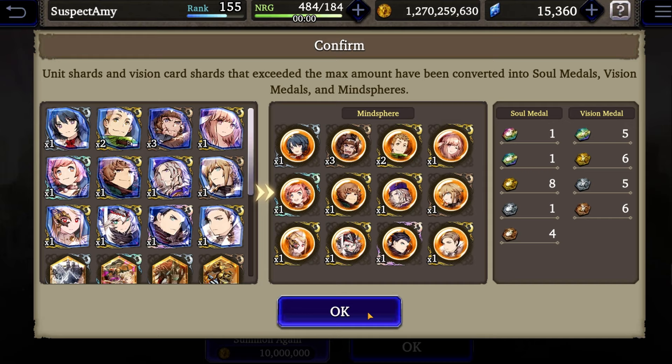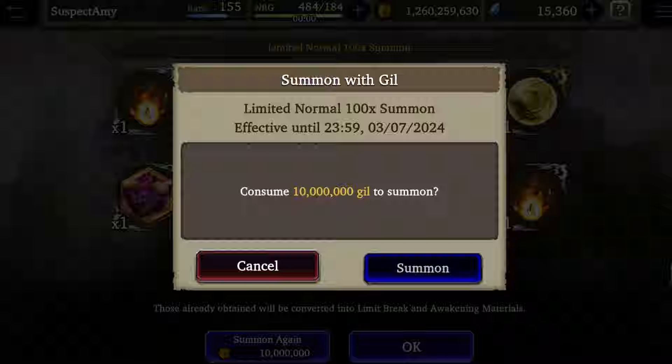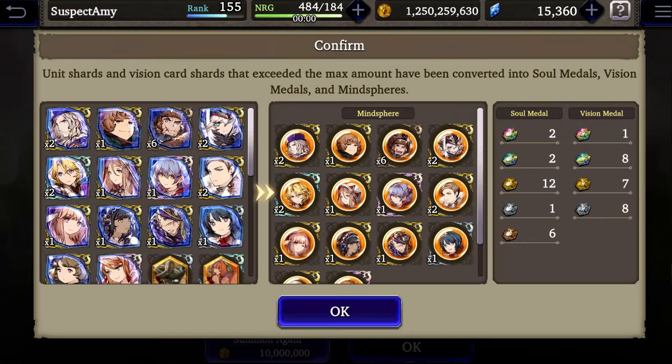I start doing gill summons and set up a macro on repeat. Honestly, 1 billion gill is more or less gone in like 30 minutes. Let's see what we get.